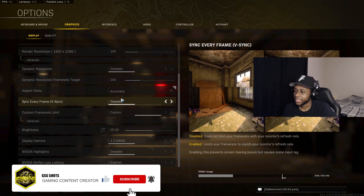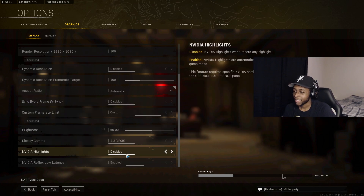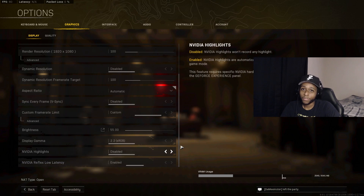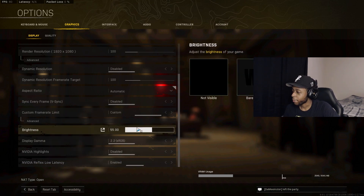Definitely disable VSync while playing Warzone. Disable NVIDIA Highlights as well. NVIDIA Reflex Low Latency should be set to Enabled; if you're on a laptop, set it to Enabled + Boost. Brightness is set to 55.